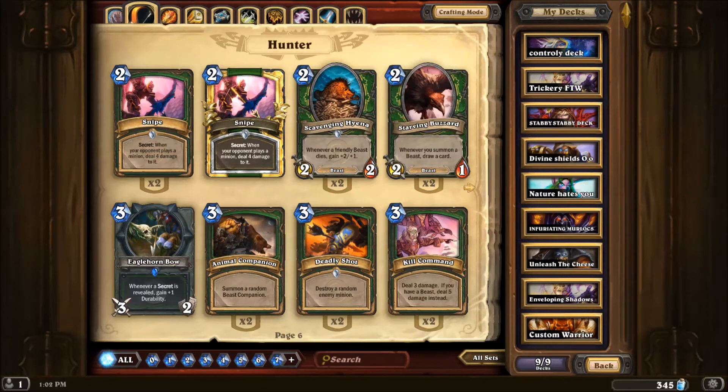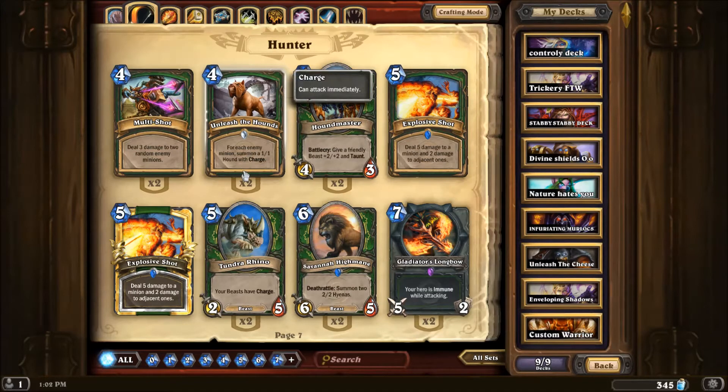The other big major change to the Hunters was Unleash the Hounds. It no longer gives your minions charge — it now summons a 1-1 with charge for every enemy minion that your opponent has on the field. I'm in two minds about this change. I liked the way the card worked before, but I would have liked it better if it had this kind of mana cost. Because before, what would happen is you get turn 8 and you play a bunch of 1- and 2-cost beasts, and then you play this in its previous form and you blow them out of the water. Right now it's not entirely useless, but it's incredibly situational, and I don't imagine a lot of Hunters will actually take it.